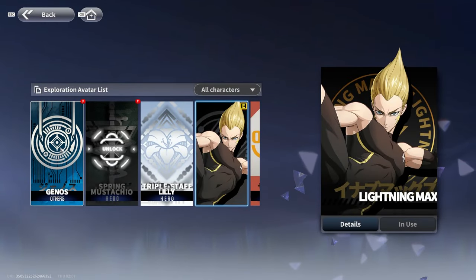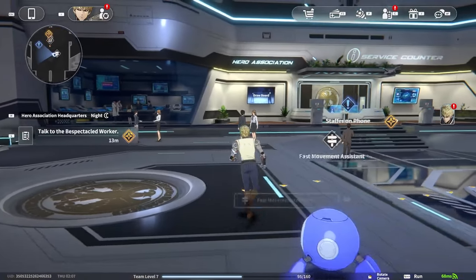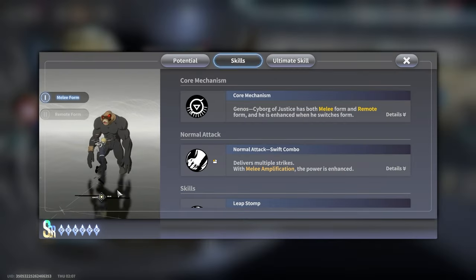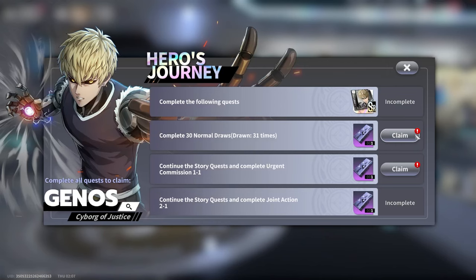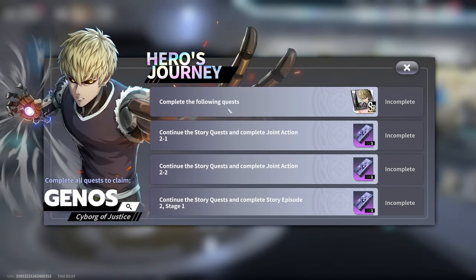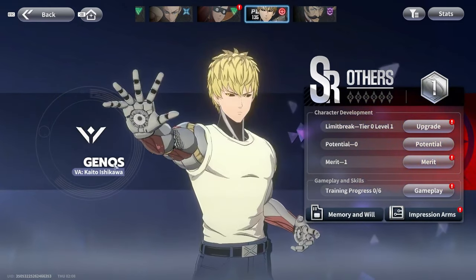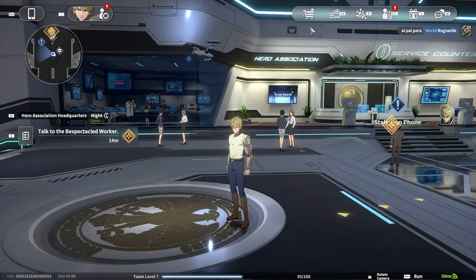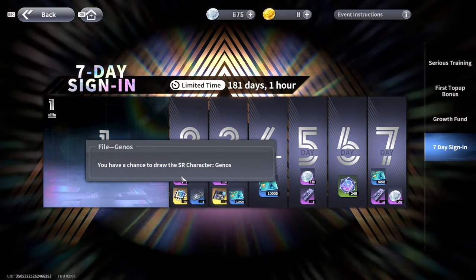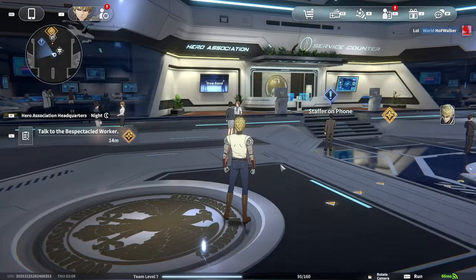If I click on Genos and Spring Mustachio, I can swap out and run around as Genos, which is awesome. This is Cyborg of Justice — this might be a different Genos than the one I get free tomorrow, and it looks like it is. I only got two summoning tickets from completing a bunch of stuff — not a lot. I get three more from the hero's journey, then I'll get a free Genos, but that's a different version. The daily login event gives me a chance to draw the SR character Genos — or does that mean I'm guaranteed him? I'm not sure.